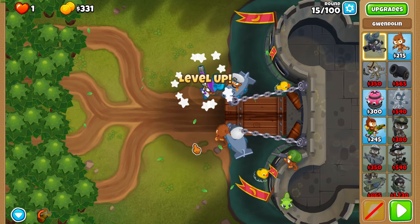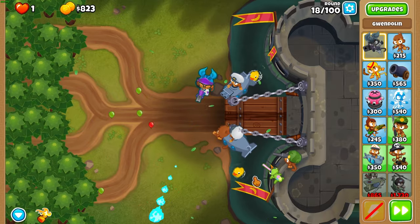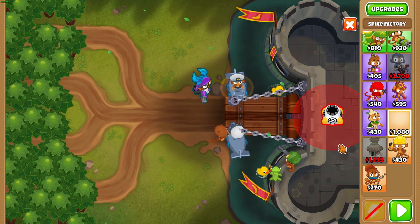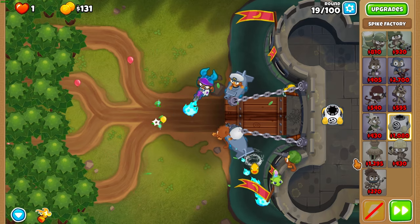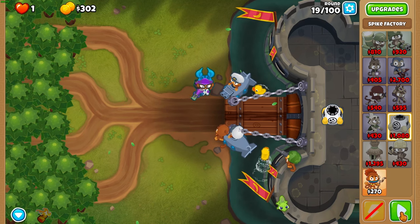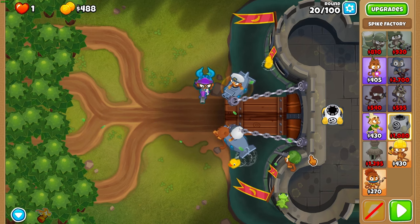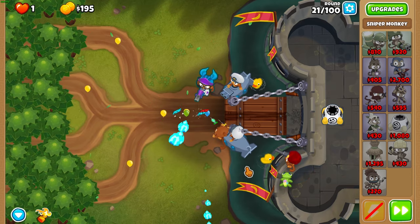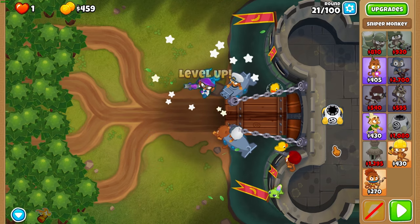Make sure you set your sniper to strong. At the end of round 18, get a spike factory right there — if you've got the placement right it will shoot spikes into the gate, which is exactly what we want. Get full metal jacket on your sniper at the end of round 20, so before round 21 starts. That makes round 21 a lot easier because it has pinks.